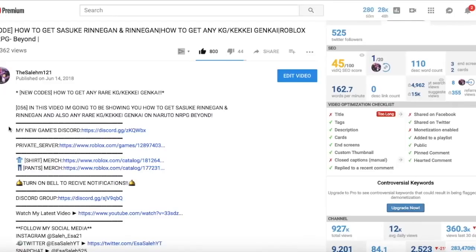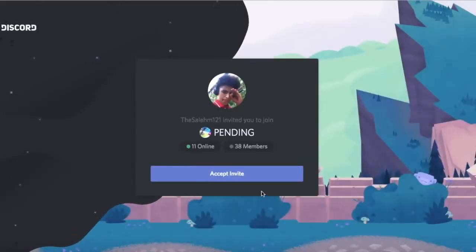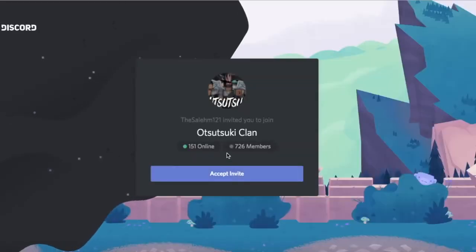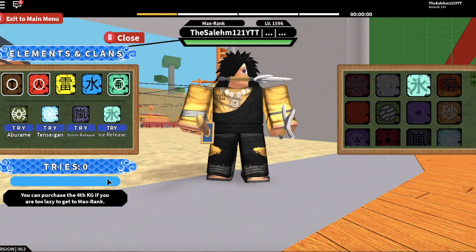Make sure you guys join my new Discord that I made for the game I'm making on Roblox, coming out soon. Click the link in the description where it says 'my new games discord' and it should automatically take you to the page with the invite. Click accept invite and it should put you in my new games Discord group. Also make sure you guys join my main Discord group — click the link right next to where it says Discord group and click accept.